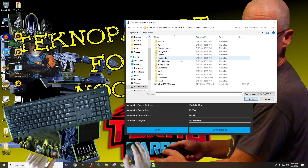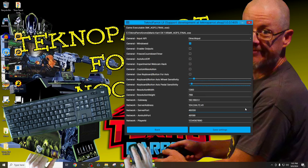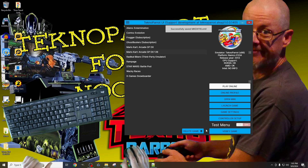Pointing TechnoParrot to the Mario Kart version 1.18 executable is as simple as navigating to your ROMs folder, finding the folder that corresponds to Mario Kart 1.18, and finding the executable with the corresponding name. Once found, highlight that selection and click the open option. We'll then start changing the visual settings by unchecking the windowed option, moving down to the custom resolution option and placing a check mark there. Next, we'll match our game resolution to our desktop resolution by verifying the desktop resolution and entering those numbers into the corresponding fields in the TechnoParrot launcher.